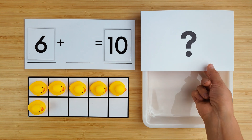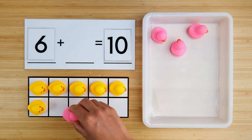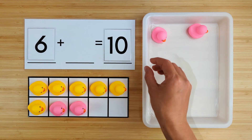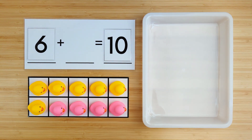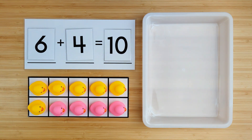Let's find out. One, two, three, four. There were four ducks hiding. Six and four make 10. Good job.